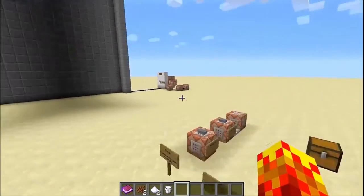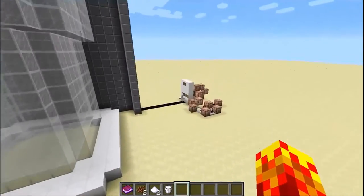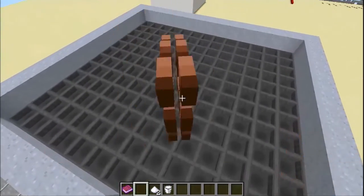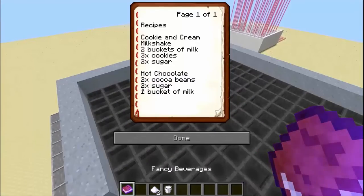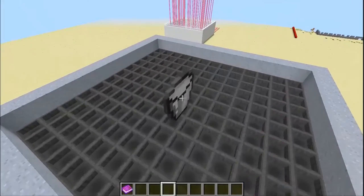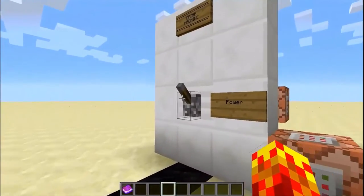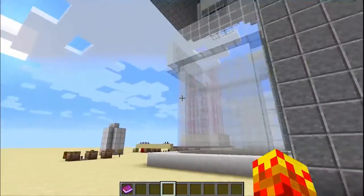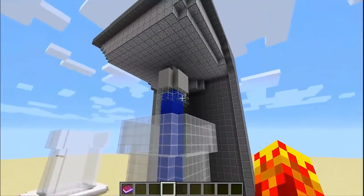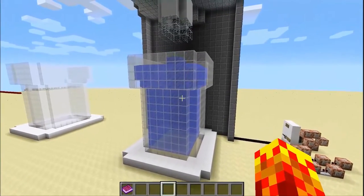First things first, I actually need a cup. So let's grab a cup and put it underneath, and let's throw in the ingredients. Two cocoa beans first, then two sugar, then a bucket of milk — chuck all that in, and let's give it a shot. So let's turn the power on for the drinking machine. And just like that, it will start spewing out water from the machine, just like a normal machine would, and the cup will start filling up.